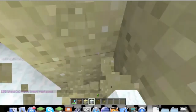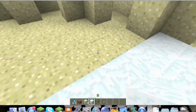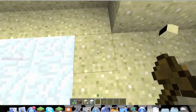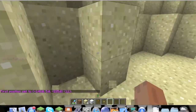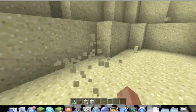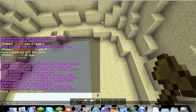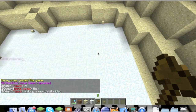It just came out perfectly for my other one. So what I'm going to do is take this unnecessary part out and world edit once again. I will set my second position and slash slash replace sand with snow block again.